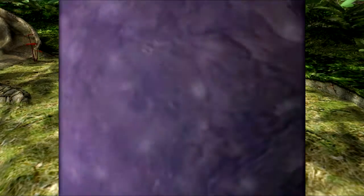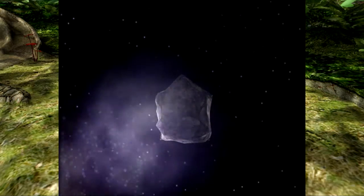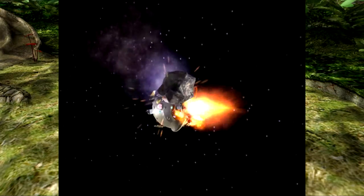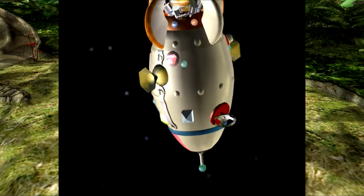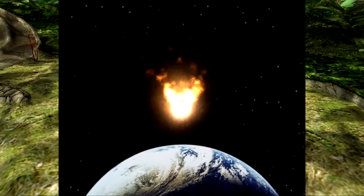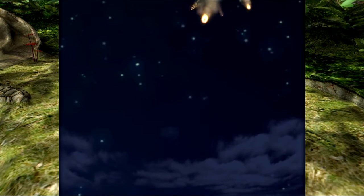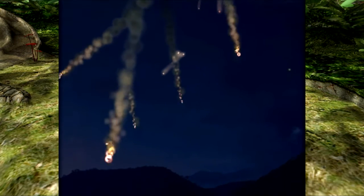Here we have good ol' Captain Olimar flying through space when — oh no! Is that an asteroid? Or a meteor? Looks like we're set on a collision course. Oh no! And down goes the dolphin. Such dramatic music, so menacing. You can see all the different parts of the ship flying off, scattering about the planet he's about to fall on.